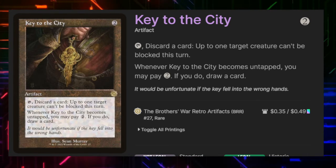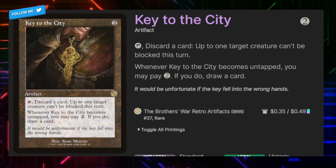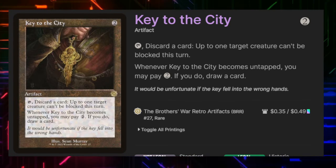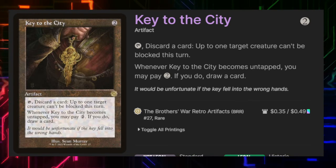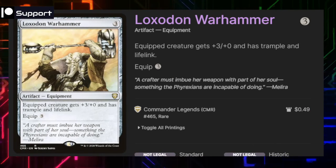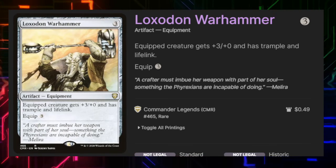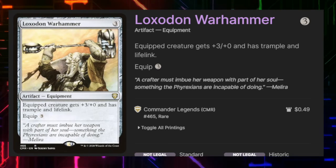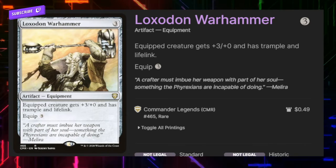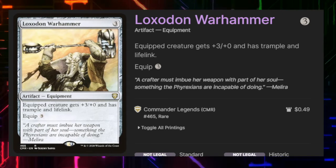Key to the City is really important because it lets our commander be unblockable — and you always need a key to make your engine rev. Loxodon Warhammer gives the equipped creature +3/+0 and trample and lifelink. Sometimes that lifelink will help us get just enough damage across the board to stay in the game, and the trample lets us get our damage through so we can put those cards into exile that we're going to draw with the front side of our commander.